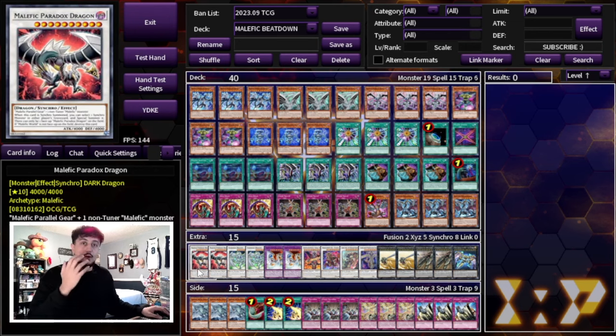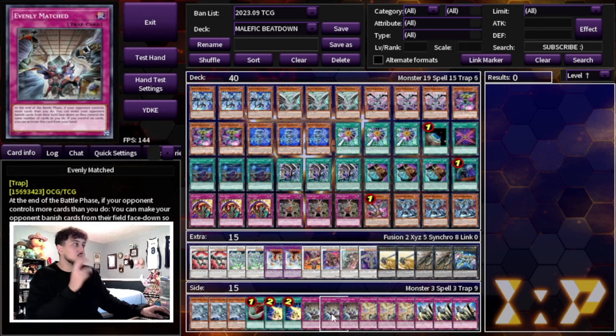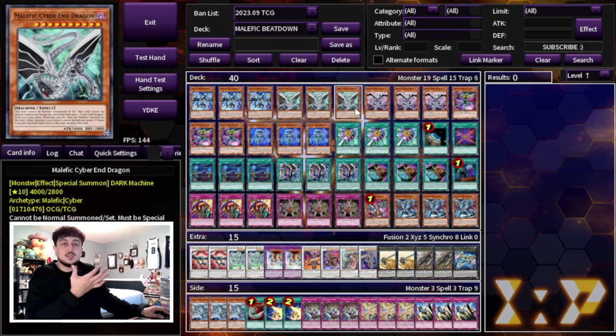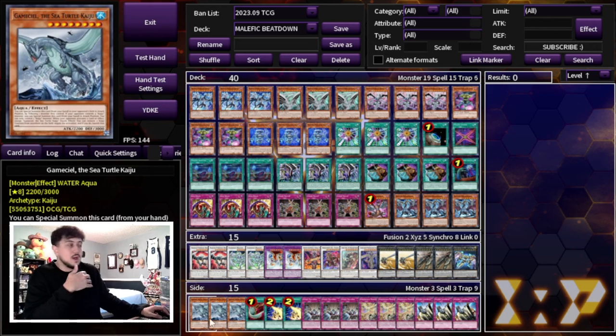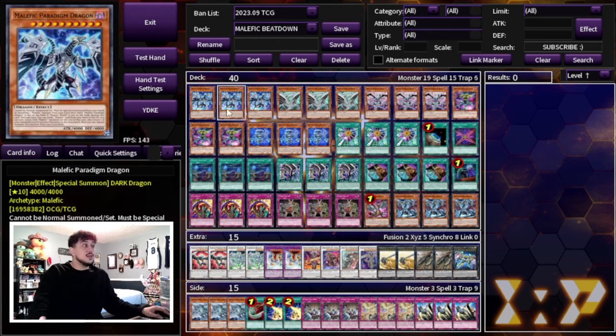For the side deck — always personal preference — I wanted to cover a little bit of everything. Three Gameciel (Kaiju), one Harpie's Feather Duster, two Lightning Storm, and three Evenly Matched as a generic skeleton. If your locals is heavy combo, side for combo; heavy backrow, side for backrow. We're also playing three D.D. Barrier and three Solemn Judgment for going first. D.D. Barrier is great in this anti-meta deck against Synchro, XYZ, or Pendulum strategies — stopping them early wins you games quickly.